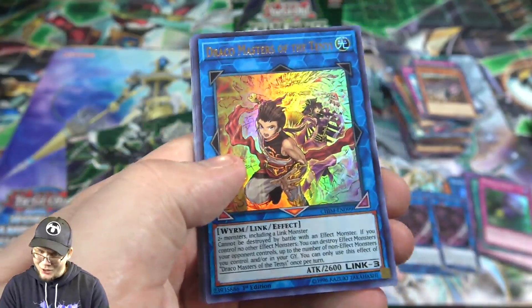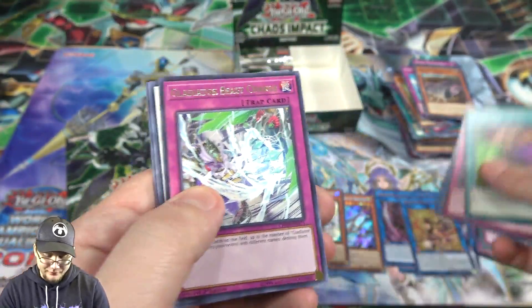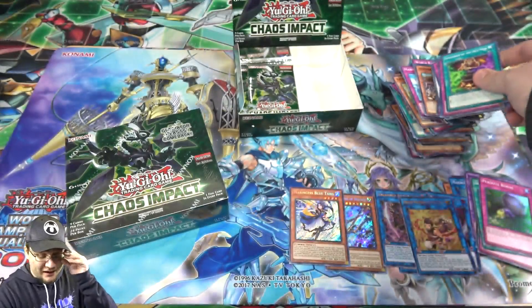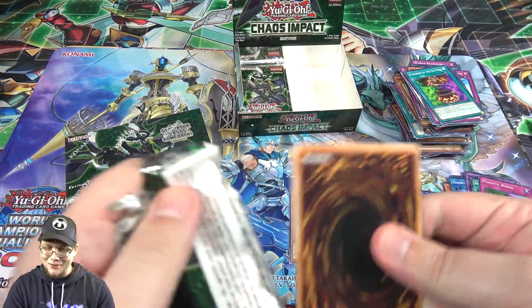And there it is — that's a good one too. It is Draco Masters of the Tenny! I'm still glad we got this card — it was a V-Jump promo for Japan, so I didn't know if they'd make us wait a while, but they actually didn't for once. It's actually in the set with the other Tenny support, so I'm glad that actually happened because that didn't always happen for us.